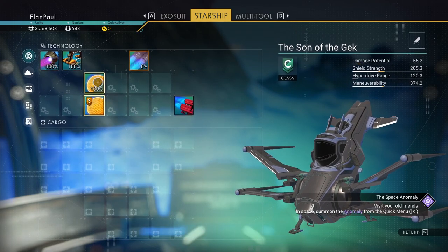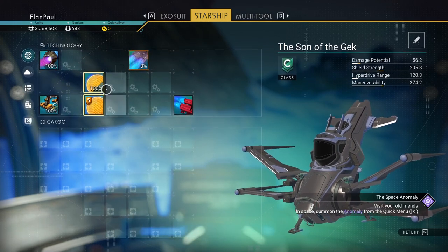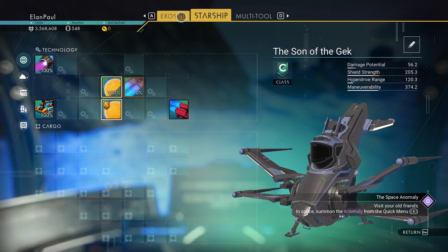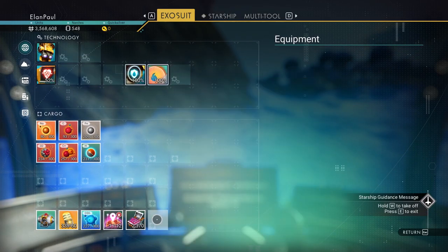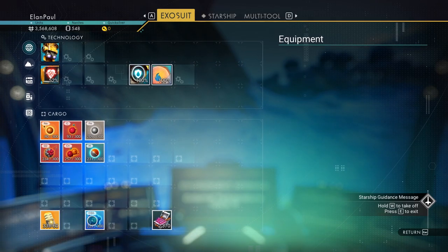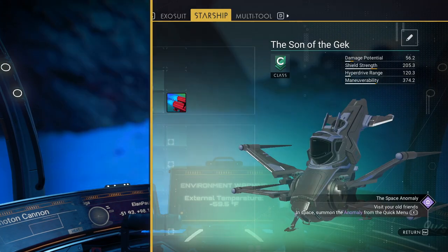We've got some decent shields and launch thrusters but no boosted technology, so we'll make do with what we've got. Let's check our suit and move some stuff over - I don't need the chromatic metal in my main inventory. We'll put that over there and the inventory is a little more alleviated.